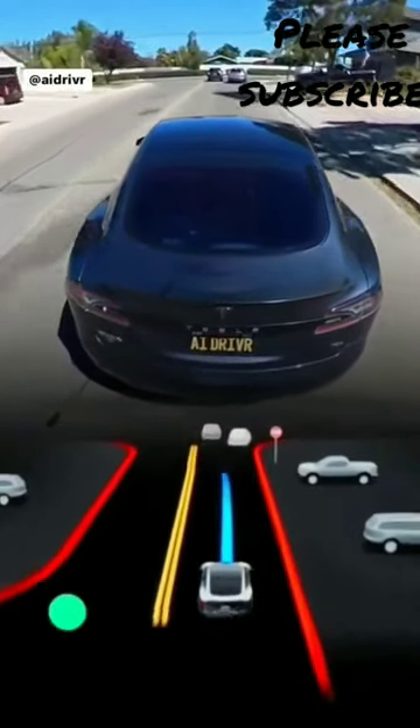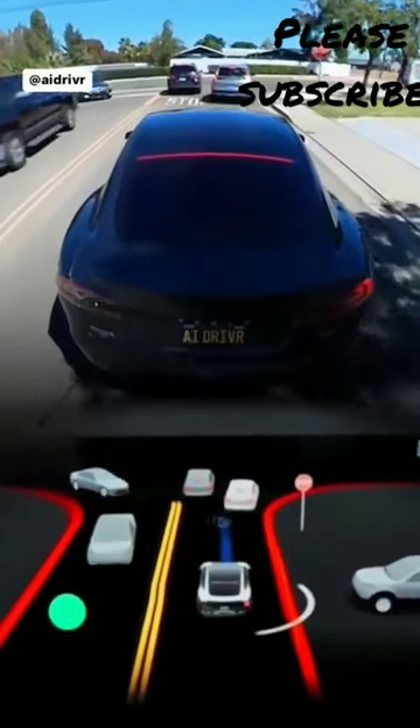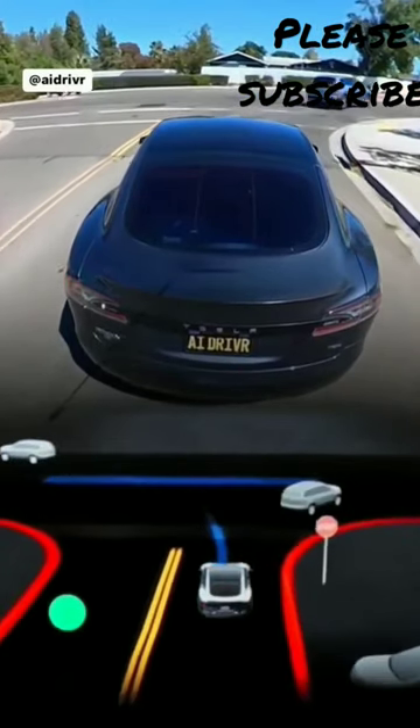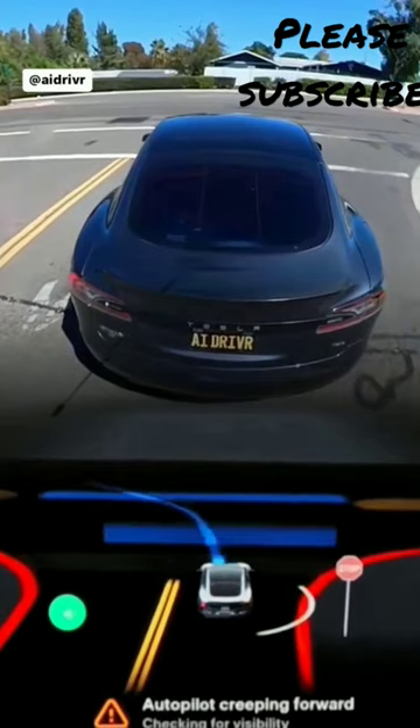One thing that still feels not very human-like is its lane positioning at stop signs. You can see the cars ahead kind of sharing this stop sign, which is kind of how it's done in California, but the Beta wants to be dead center in the road, which would block people behind us from doing the same thing.